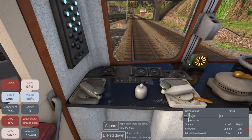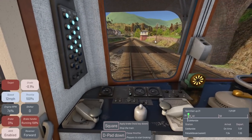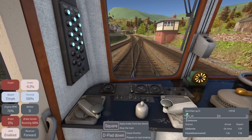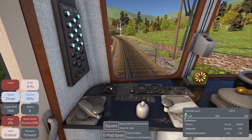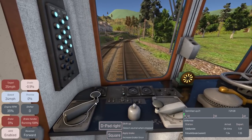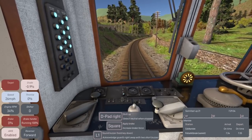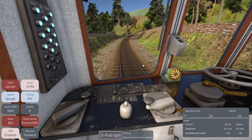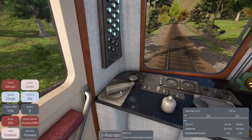Hopefully we get an on-time departure. Our target's showing zero — are we supposed to hang out a little longer? I don't know why the target's zero but I am now leaving the station. It says on time — we're good! I'm right on my speed limit. Oh — I forgot to shift to neutral when stopped, but anyway we've got a 40 mph limit now.